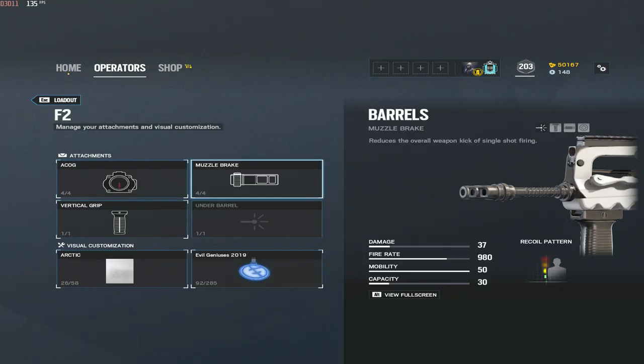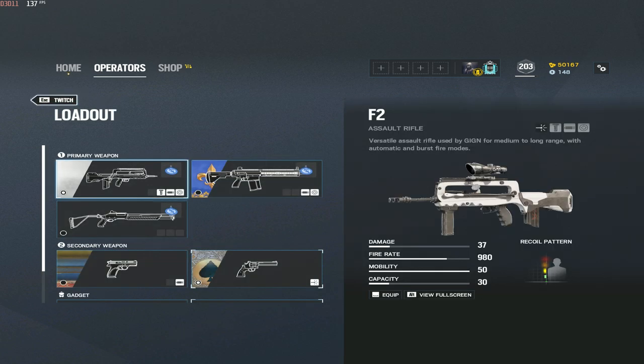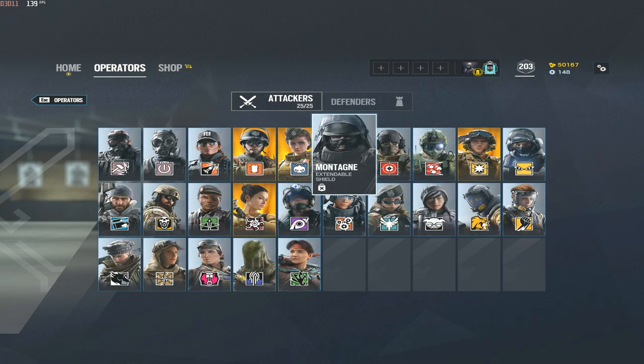For Twitch, you want to run the muzzle brake. Her weapon climbs very high so you want to bring the recoil down and keep the bullets closer together — it creates a shorter recoil line and you don't have to drag your mouse down as much. I'd recommend that along with ACOG and vertical grip.